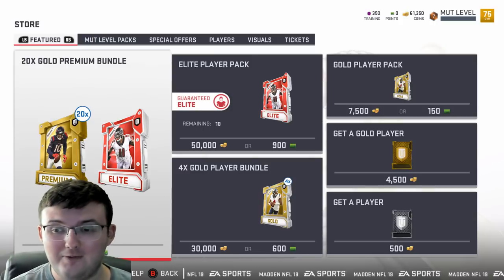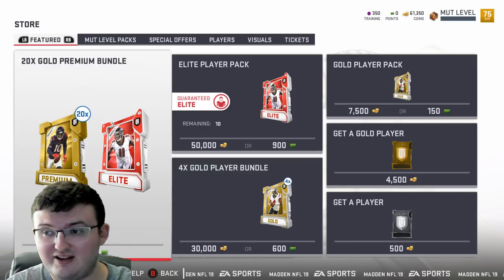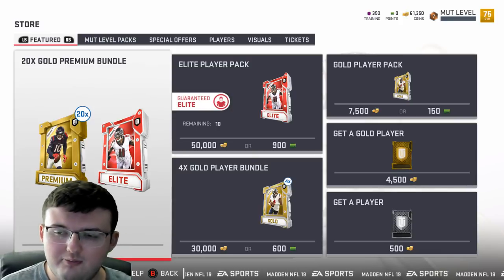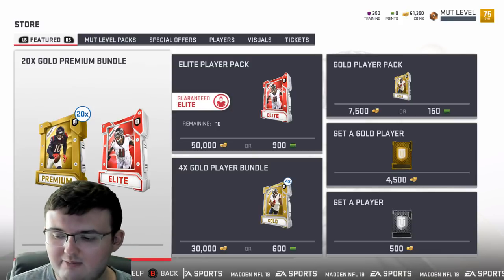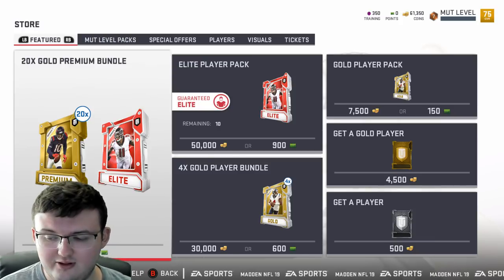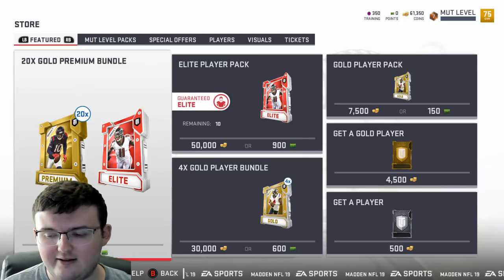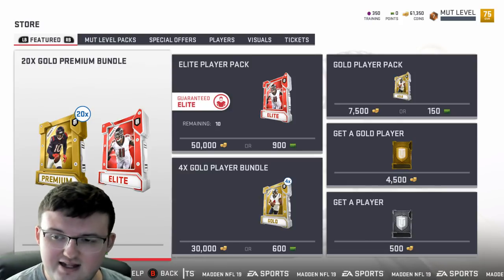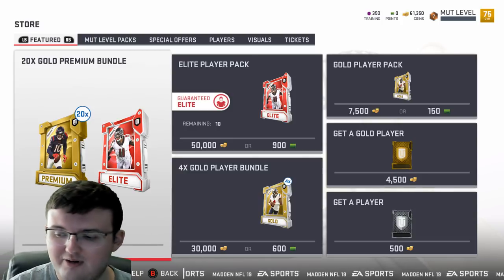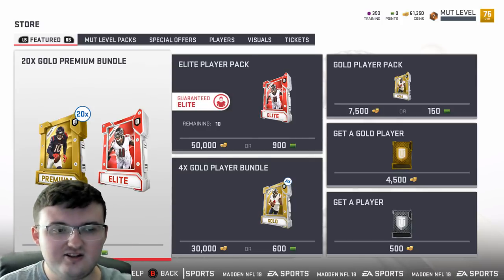For example, buy 60 cards at 300 coins each — that's 18,000 coins spent. Once the packs are out of the store and a set requires those cards, they go up to 1,000–1,500 coins. Sell 60 cards at 1,500 coins each — that's 90,000 coins. Subtract the 18,000 you spent and that's 72,000 coin profit. Do that every single week and this one branch alone makes you pretty quick coins.